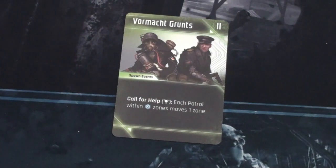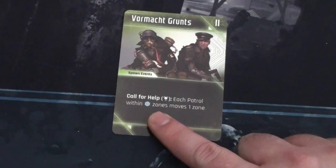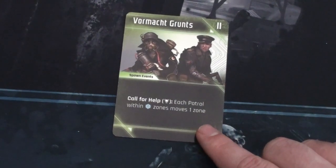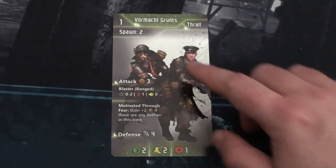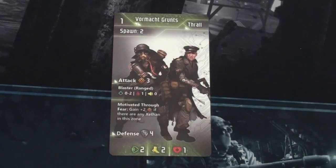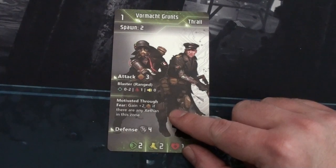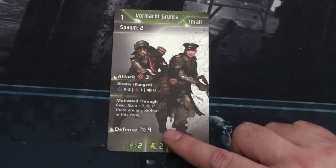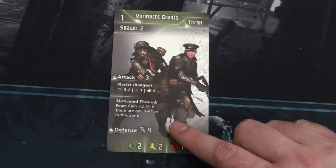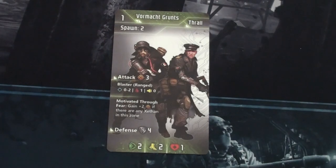We flip the blip and find Vormark Grunts — humans working with the aliens. The spawn event says: if the alarm is ringing, each patrol within threat two zones moves one zone — but the alarm isn't going off so we ignore that. We spawn two Vormark Grunt figures. Their stats: initiative one, attack three with a blaster at range zero to two, Motivated Through Fear gives plus two attack if a Zethan is in the zone, defense four, two perception, two movement, one health. Fortunately, they're weak.